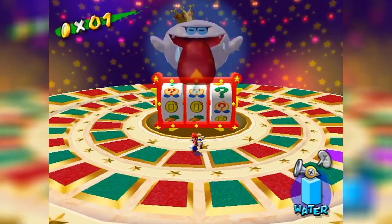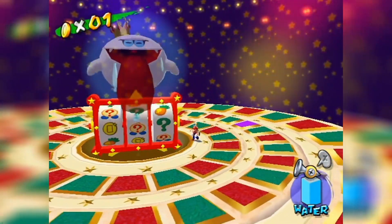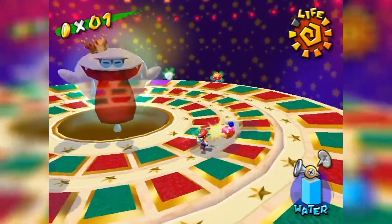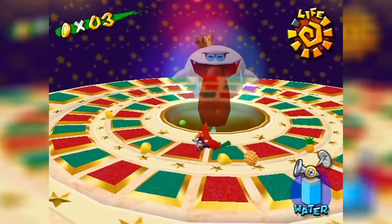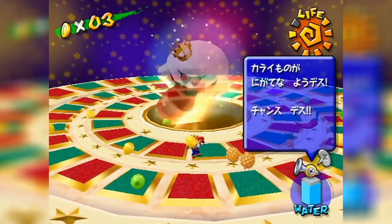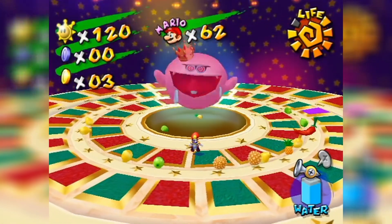When Gimppu appears at the start of the fight, you have to spray him and he'll spin slots. Now you have to hope for fruits, because fruits are the only way to damage Gimppu, and you need to damage him 3 times. When you get fruits, you have to use pepper to make his tongue burn, then throw any fruit towards him to damage him.